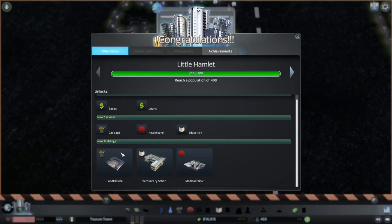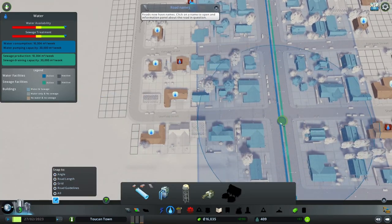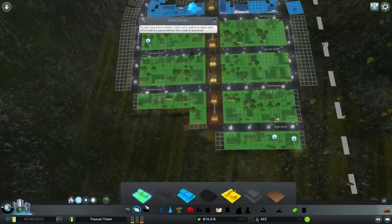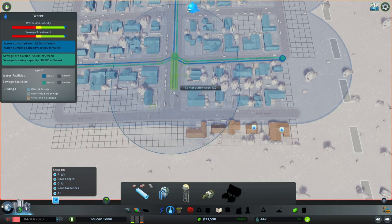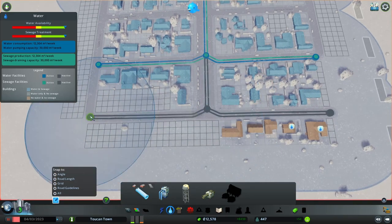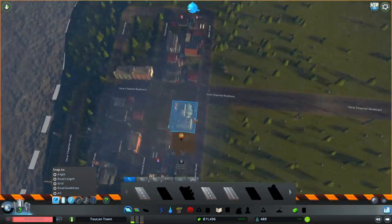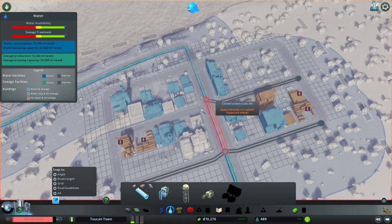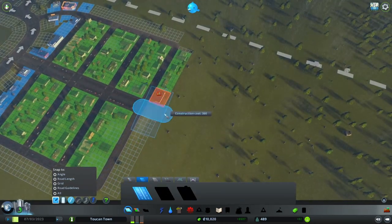I'm in the clear — that was really close! We unlocked the landfill site, the elementary school, and the medical clinic. Now I'm gonna solve the water issue really quick.